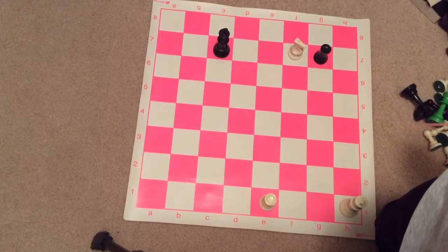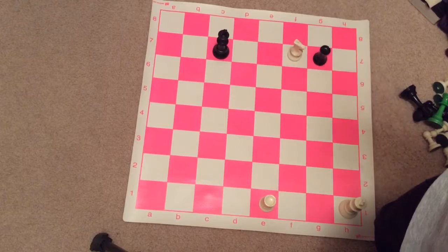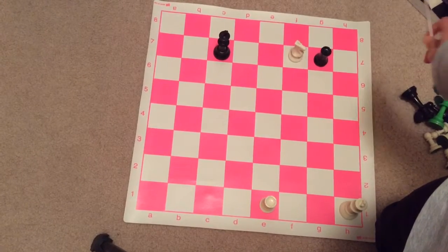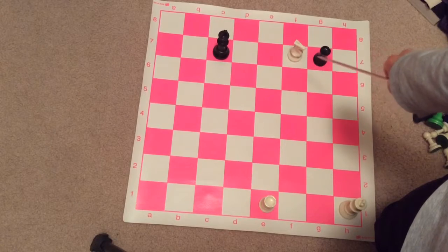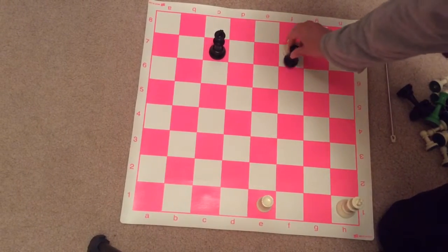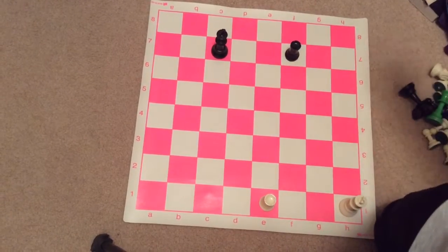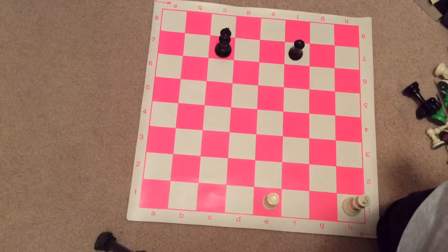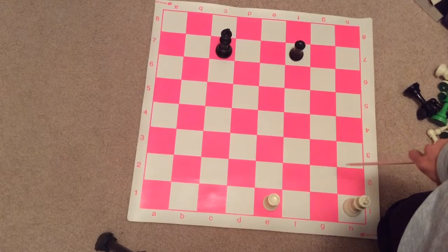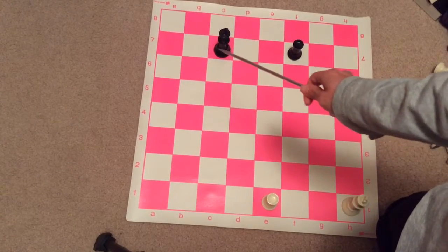And it is Black to move. What should Black do? Let's go ahead and capture the knight with the castle. Now, if you think about this, both armies are tied. White just has a king and the castle, and Black has a king and the castle.